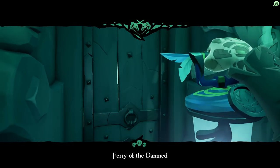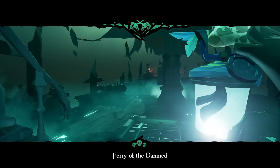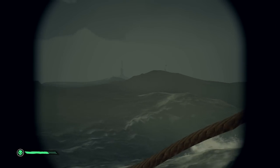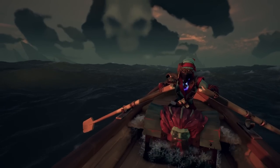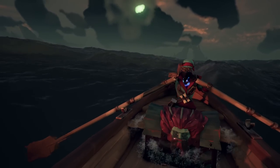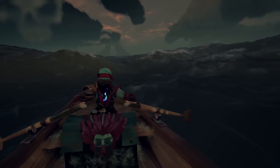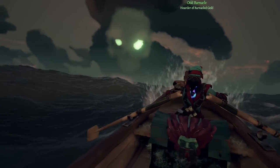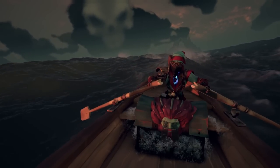After failing to sink the sloop using the chest of everlasting sorrow, we decided to sail on over towards the active skull fort, where we spotted our next target — a brigantine heading towards the fort. Thanks to a rowboat we picked up earlier in our session, we began to row the chest near the fort and attempt a tuck play.